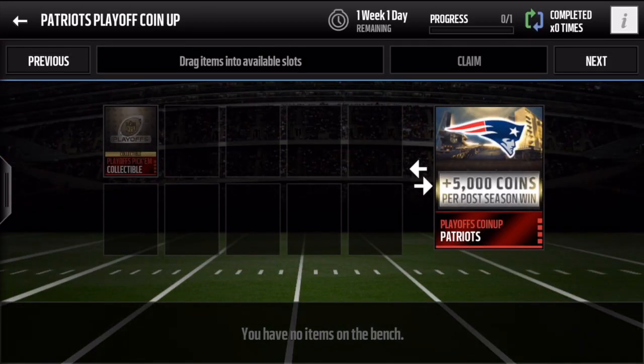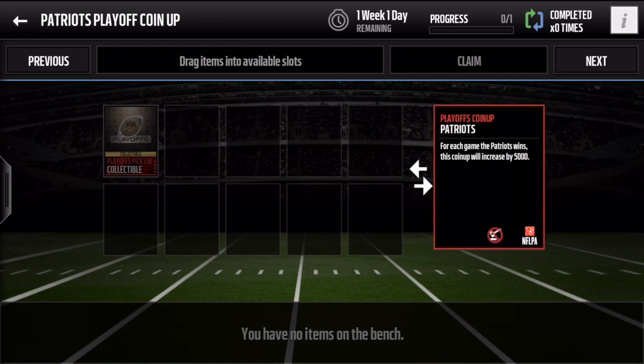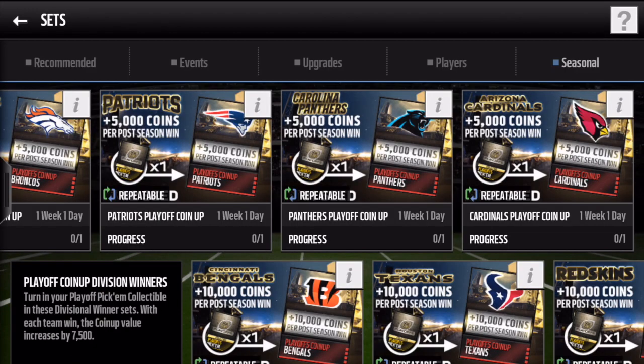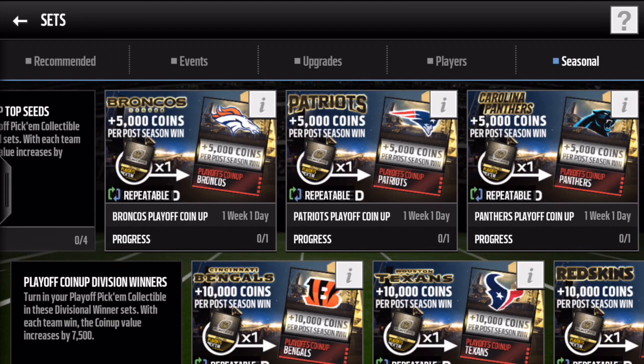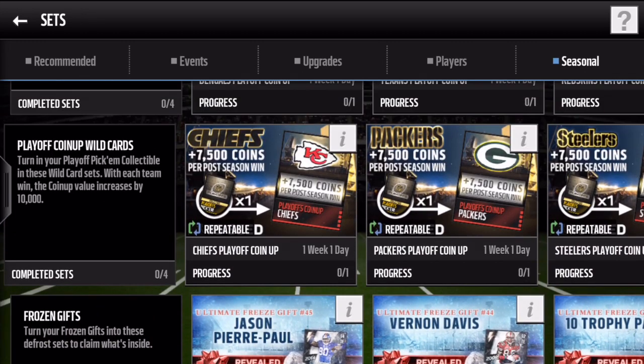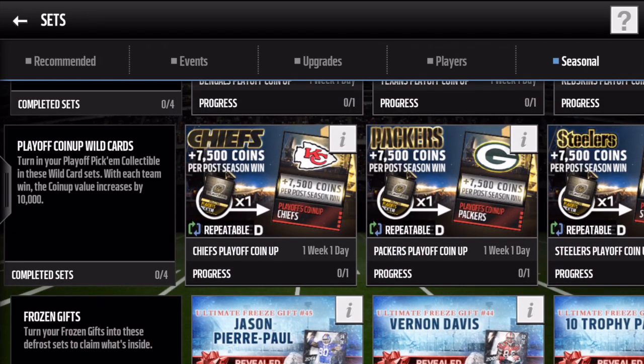If we go into the card, it says for each game the Patriots win, the coin value will increase by 5,000 coins. This is not auctionable, but you will quick sell it when you want to cash out. If you notice on all the sets, it does say repeatable — all you do is put in one collectible at a time. So if I think the Packers are going to win, I put in one collectible over and over again and that just goes crazy.